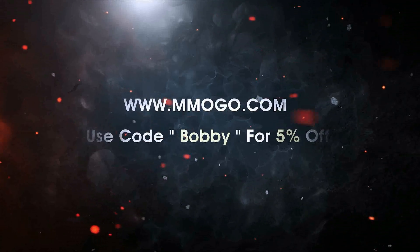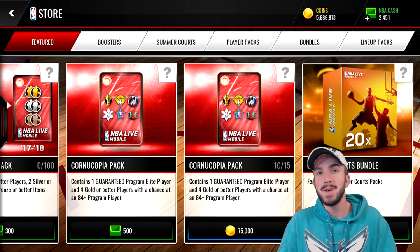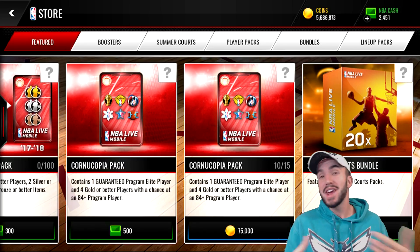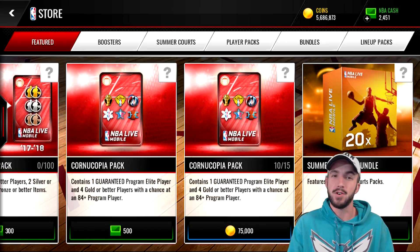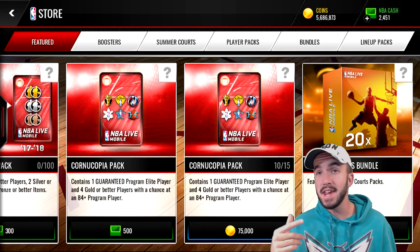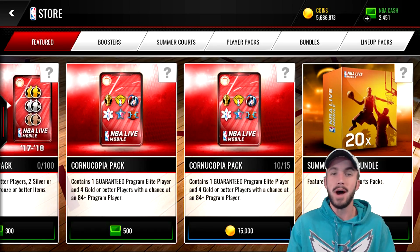What's up ballers, we are back with some more NBA Live Mobile. Cornucopia packs have returned to the store — EA added five more that you can open on each account. I've got a few different accounts, but I only have two with enough coins to open them up. So we're going to be opening up 10 more packs, and if we can get 400 likes on this video, I'll try to get enough coins on my ballin on a budget account to open those up as well.